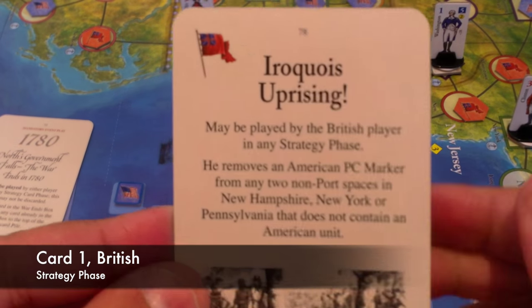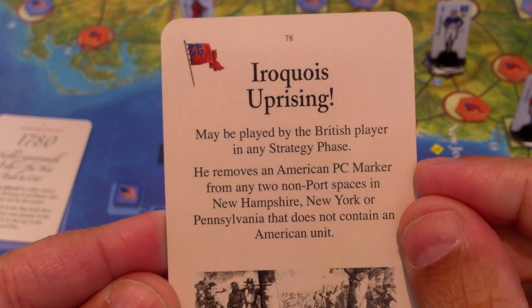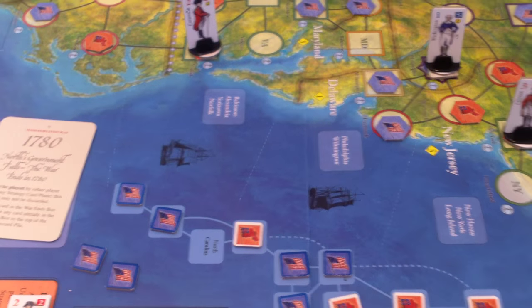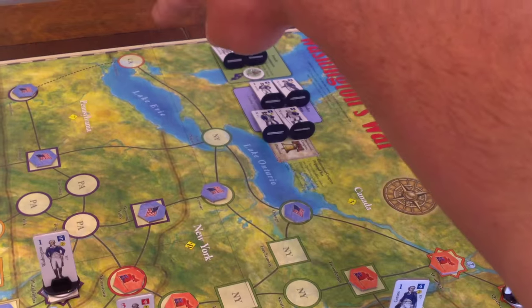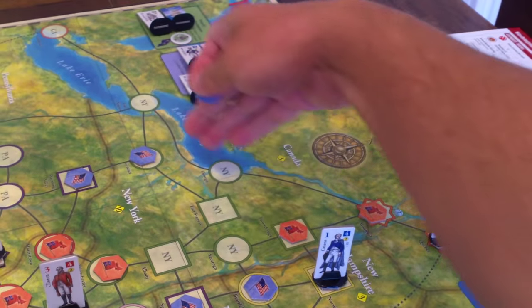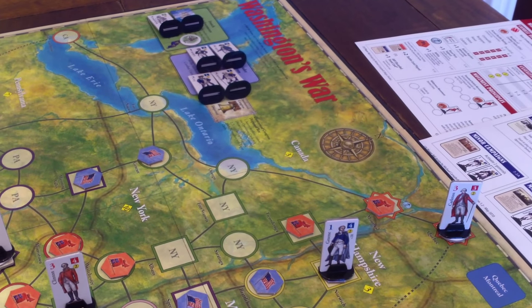I think the British are going to start with this Iroquois Uprising. He can remove an American PC marker from any two non-port spaces in New Hampshire, New York, or Pennsylvania that does not contain an American unit. I'm thinking one of them is going to be Oswego here, so we can try to get back in over there just to be a threat. That's one.